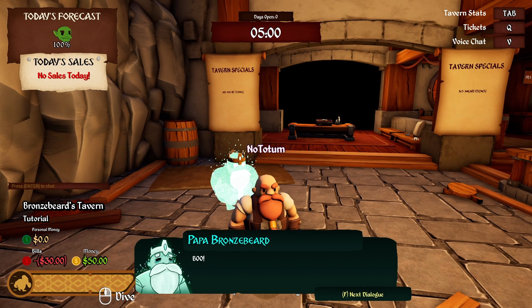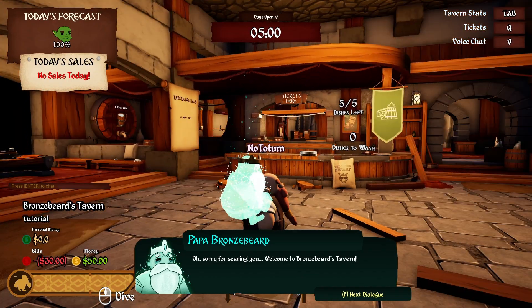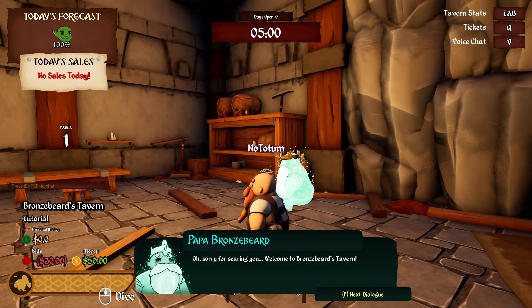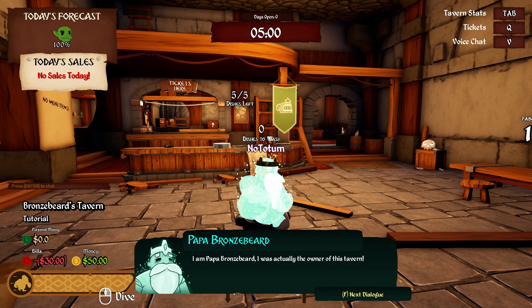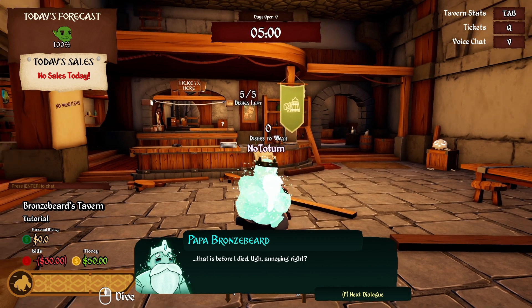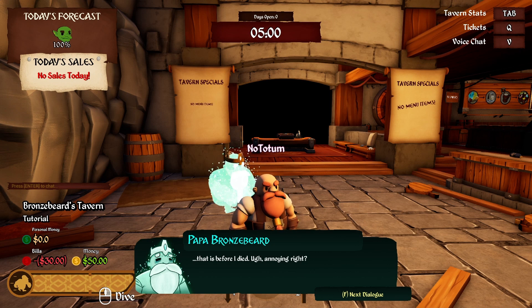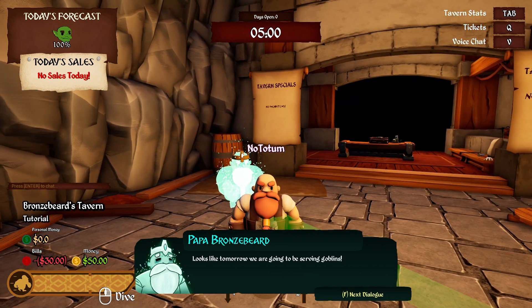I have a ghost on my shoulder. 'Oh, sorry for scaring you! Welcome to Bronzebeard's Tavern. I am Papa Bronzebeard — I was actually the owner of this tavern, that is before I died. Annoying, right? Well, now it's in your hands. Let's get you up to shape, young dwarf. Looks like tomorrow we are going to be serving goblins!'